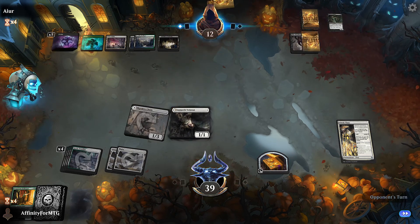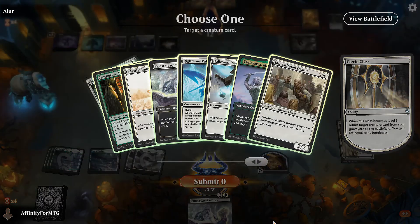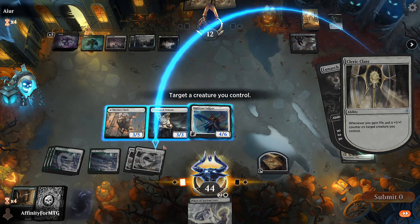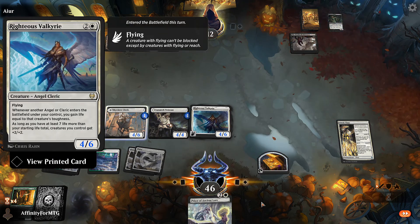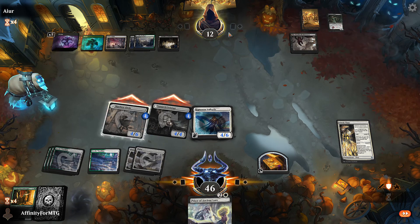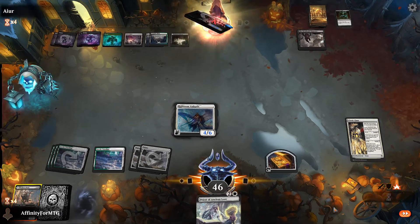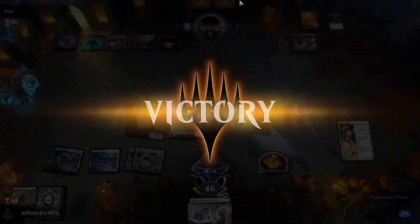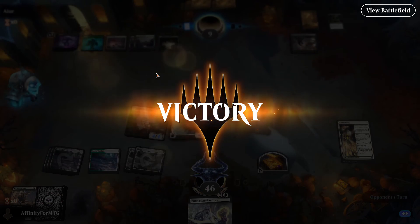I want to pay five for the Angel of Destiny next turn. If this doesn't die, great. We return Righteous Valkyrie — that's going to gain some life. I want to put counters on stuff they don't want to kill, since they'll definitely target the Valkyrie. Can't kill Angels anyway — that's why that happened. We bring them down to nine, opponent uses their last resources, and we win! Five rares and we just beat a deck with Meathook Massacres.